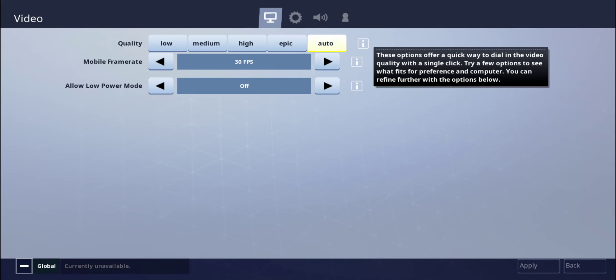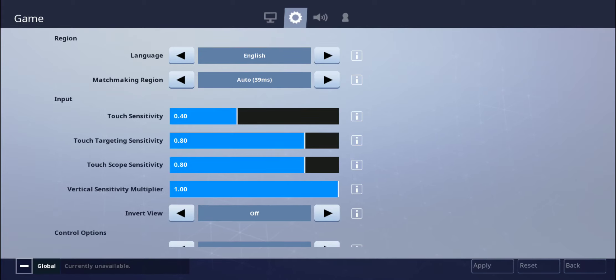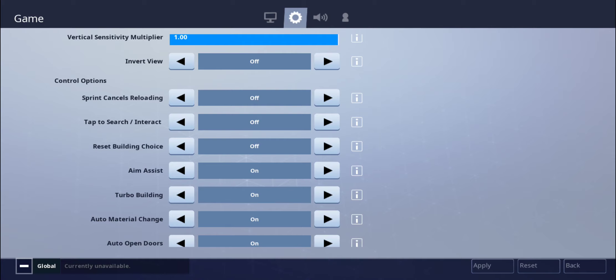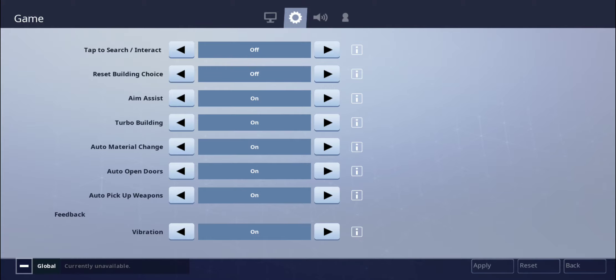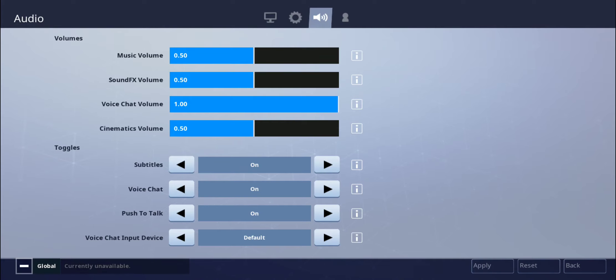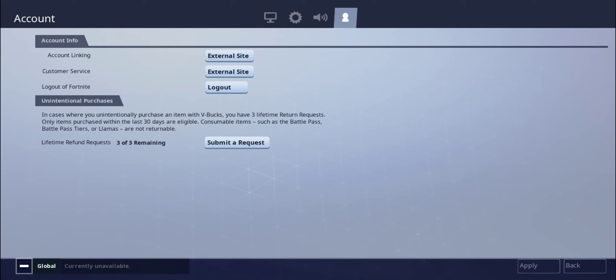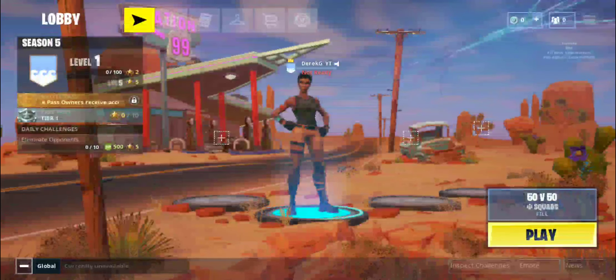Quality is everything from low to epic. I'm going to leave that on auto. Mobile frame rate is 20 or 30 FPS. Unfortunately it looks like there's no option for 60 FPS, which would be very nice, but we'll leave it at 30 - it's better than nothing. You've got touch sensitivity settings. It doesn't look like there are as many options as PUBG Mobile since you don't have scope sensitivity and free look versus first versus third person - it looks a little more simplistic. You've also got aim assist options and turbo building. For unintentional purchases - if you accidentally buy V-Bucks or somebody buys them on your phone to troll you, you can actually get a refund, which is nice.